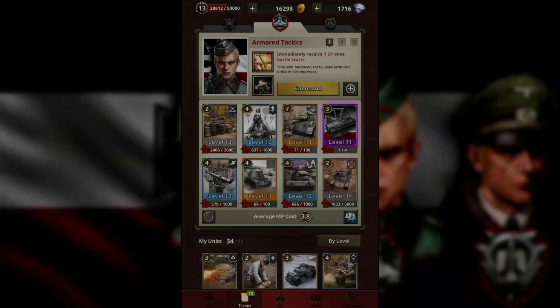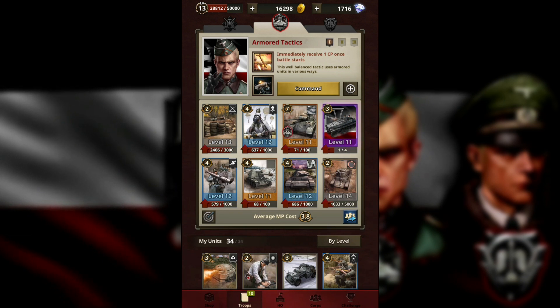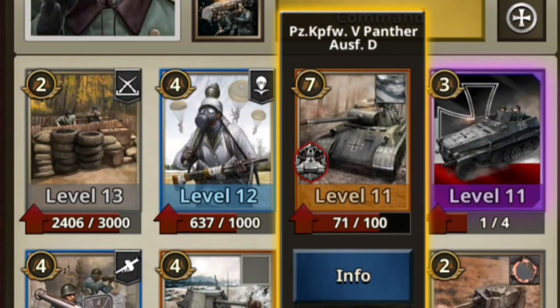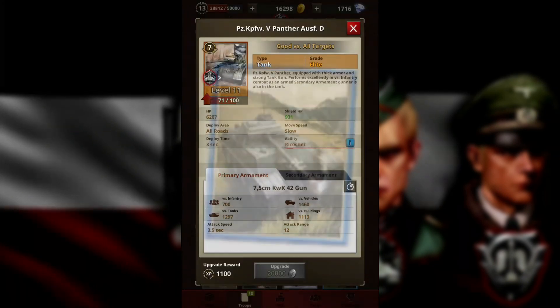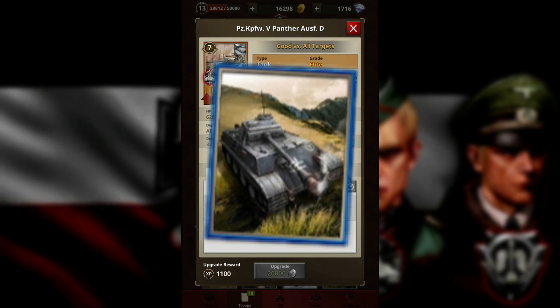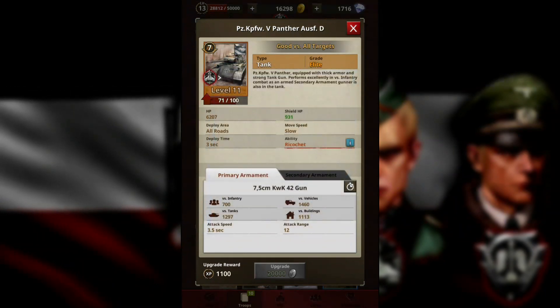Hey everyone and welcome back to the channel. Today we are going to use a medium chunk that has been underrated for most Ausrol players, and it is the Panther Ausrol Room D. Compare it to the Wehrmacht Panther and it excels in damage against tanks and vehicles.